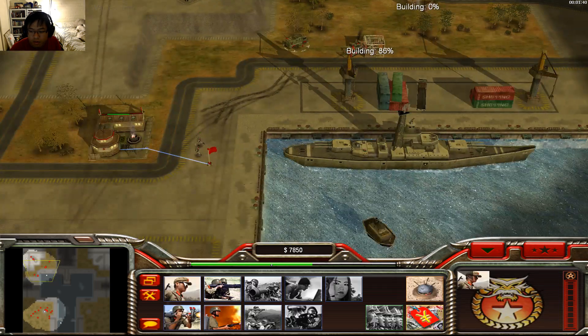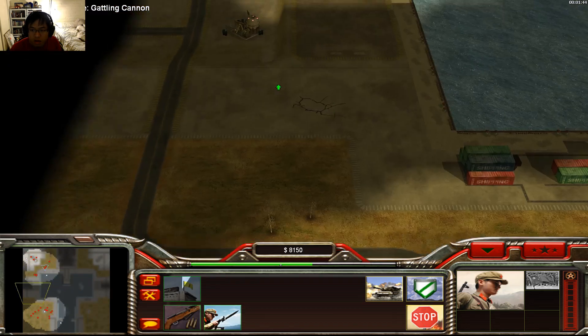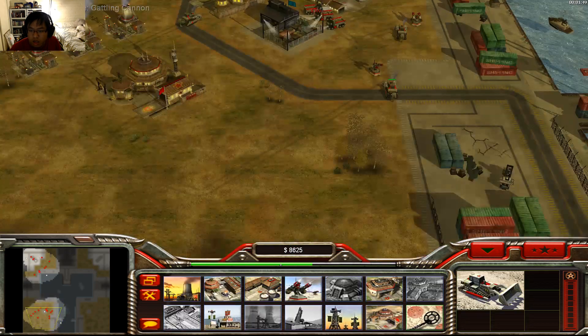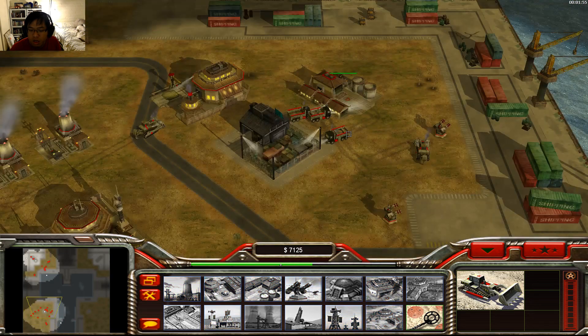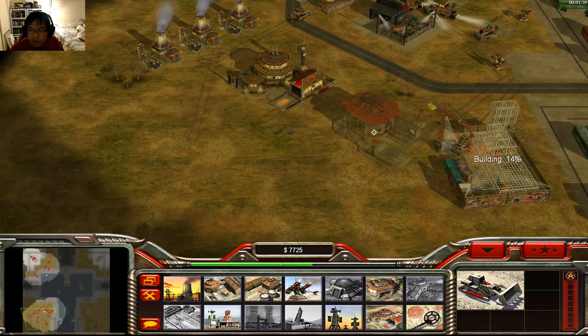We're going to need a group before we push out. Definitely going to capture that right there as well. Papagana Center — let's build it around here. What about Warp Factory? Going to be another one right here.